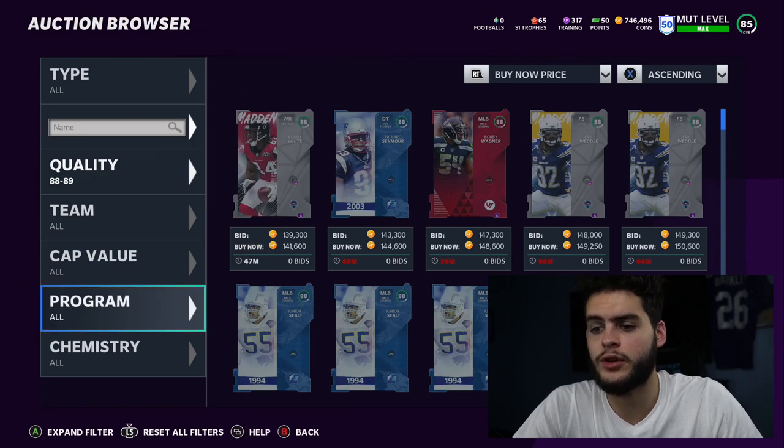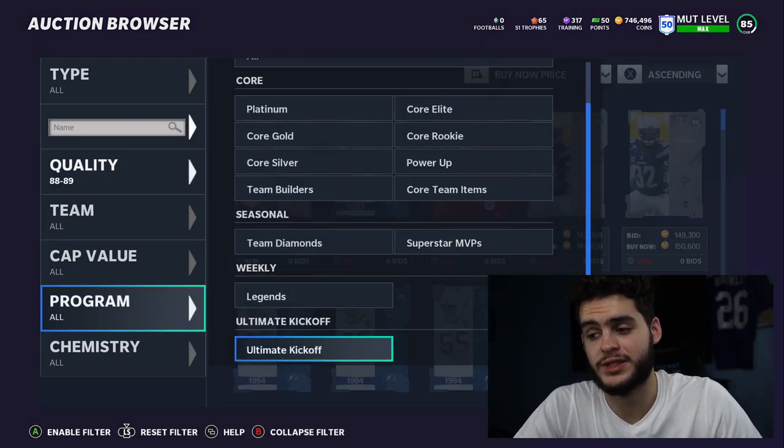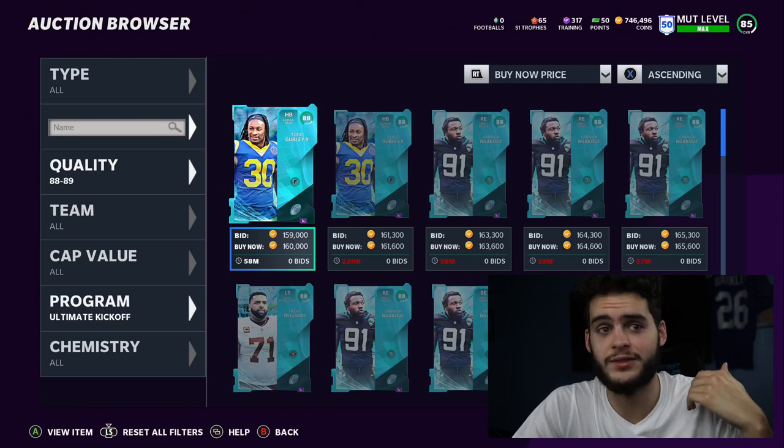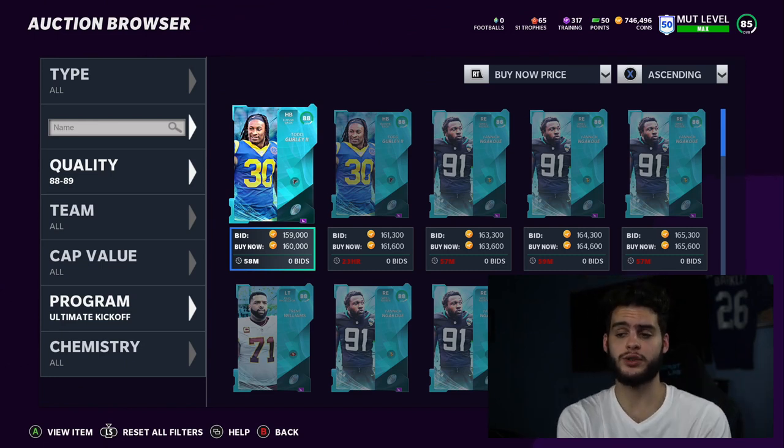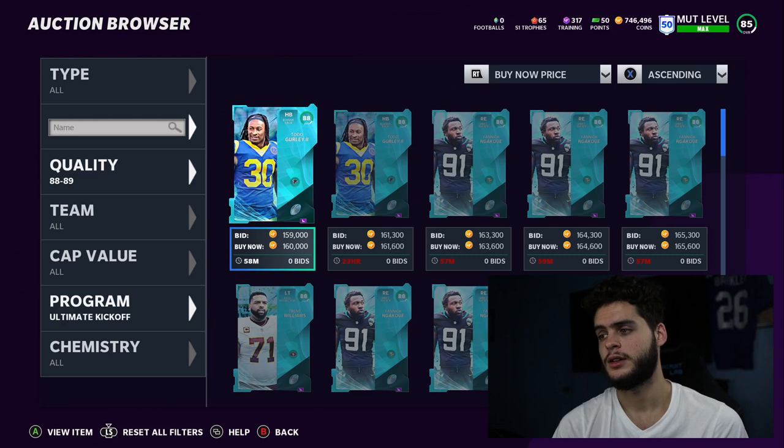If you guys do need any coins or need to pick up any of this stuff, remember Byron Jones is a must-have and pretty expensive. The set is also kind of expensive. Join the link down below to MuttReserve.com - coins are currently discounted and if you use code 'Poodle' you get an additional 15% off your order, so make sure to take advantage.